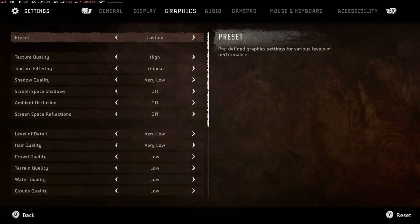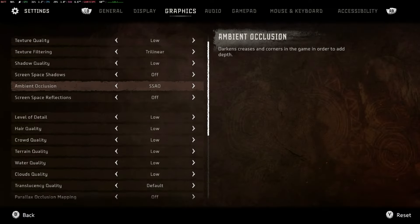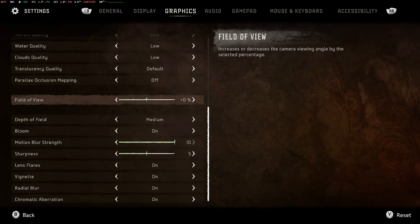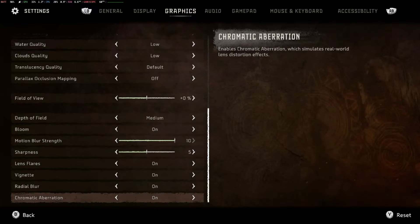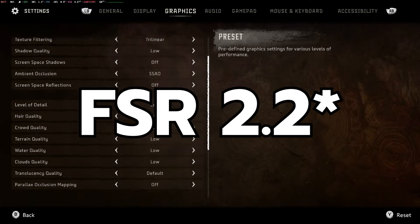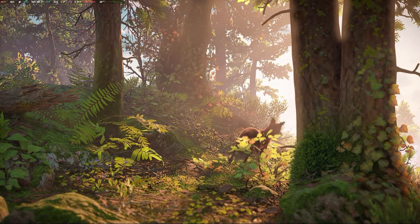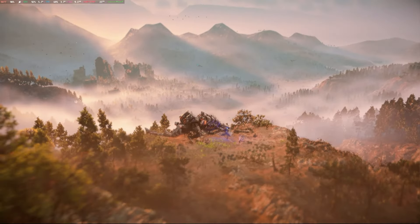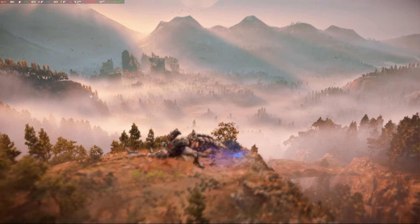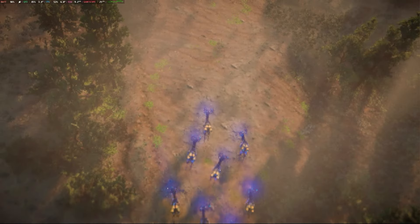First off, the graphics options are deep which is great for any rig. The minimum settings on Steam aren't too crazy, so I did have high hopes for this. To give the deck the best chance, I played the game on low settings with AMD FSR 2.0 on. I tried out the different FSR settings and decided to use the dynamic settings so that the game will try its hardest to stay at 30fps.